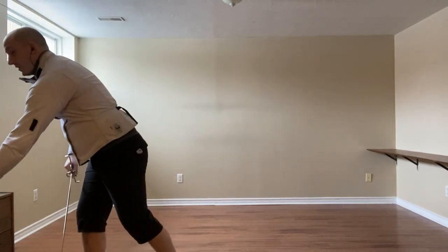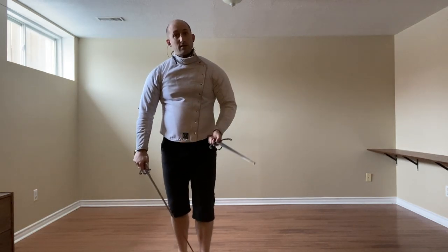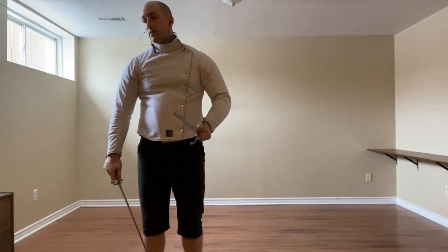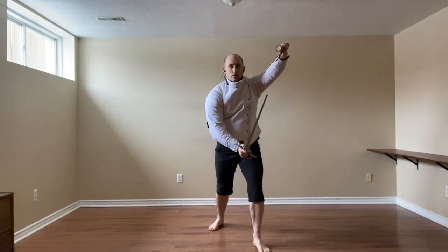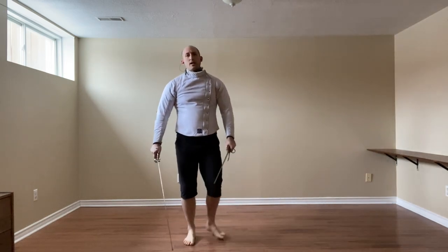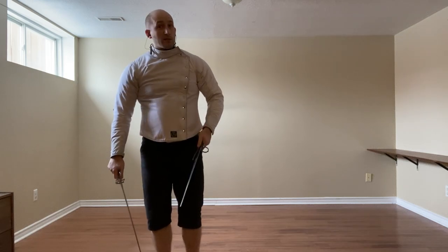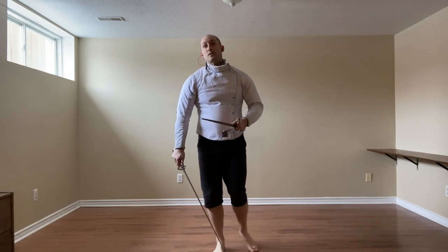When we have Sona and Dagger, we have a couple of options. We can use the Dagger to defend as the primary and then hit with either a thrust or a cut — coming on in, nice and strong. He also recommends a cut to the face. We can use the Cross Parry here, which functions a little bit differently. It's really just doubling up our weapons, allowing for an easier Imbrocata.